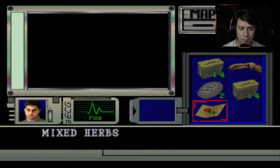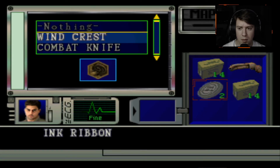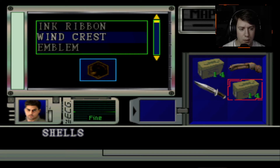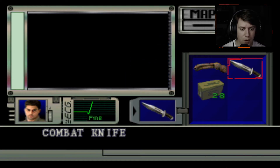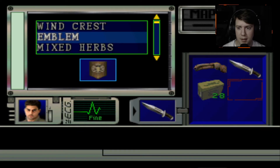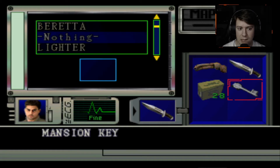Let's go back into the box. Combat emblem — nothing. Combat knife. Better not have the combat knife and not need it for anything. Combine as well. Equip that. I don't know if I need the mansion key right now, but I'm going to take it. Mixed herbs. Beretta. Mansion key. I don't know about the lighter either. I'm going to take the mansion key, just to be safe.